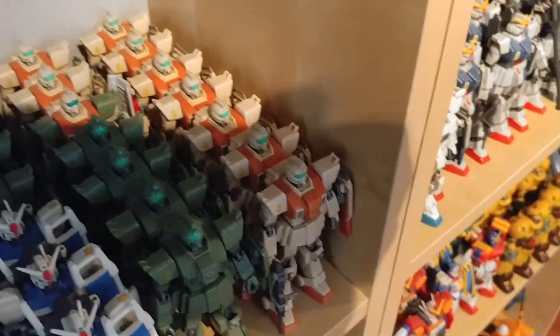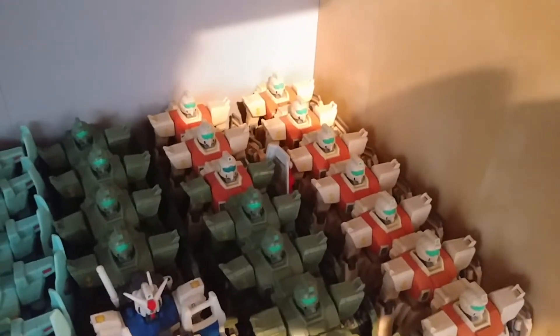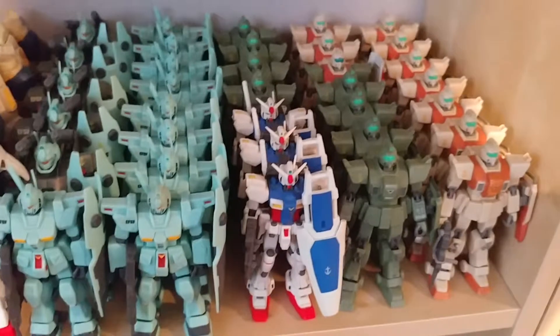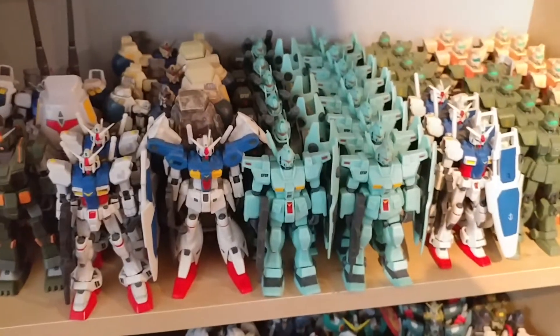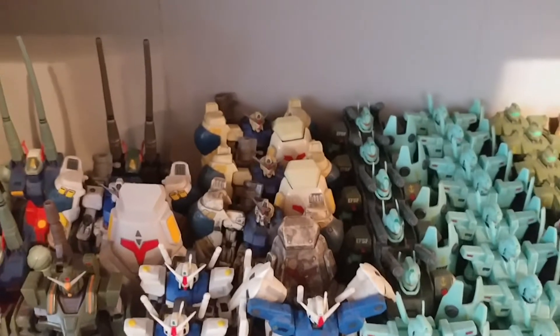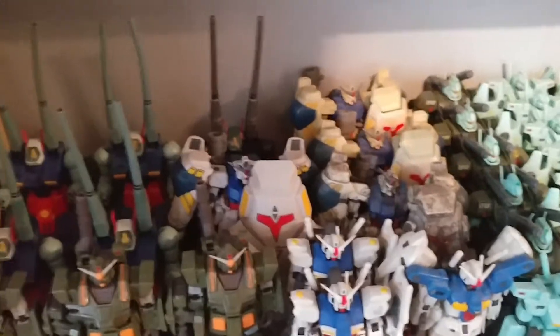Right over here we have ten ground GMs. The tenth one has ground GM sniper shoulders and a standard shield. We have four GM Snipers right here and four more over here, so eight in total. We have three GP01 Version 1s — they're missing beam sabers but I can get those fairly easily. We have nine GM Customs total, with five GM Cannon 2s to back them up. We have the GP01 Full Burnern, two of the GP01 Version 2, two standard GP02 Version 1s, a battle-scarred version, and the Japanese release Version 2 — so it has the non-folding shield, the larger thrusters, the beam sabers that pop out, and the bigger bazooka.